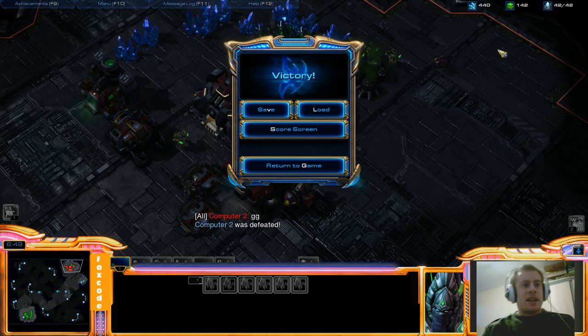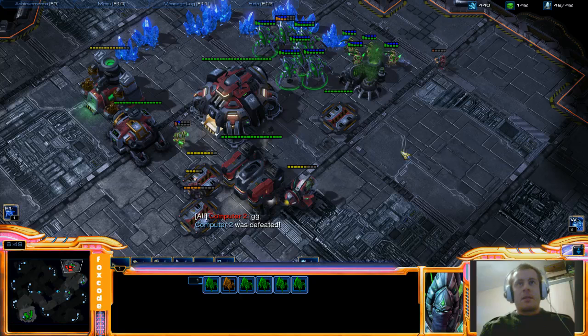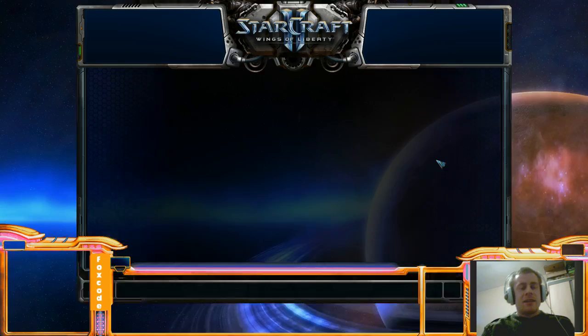So GG - that is the basic 4-gate build. I will post the build order in the description. It doesn't have to be exact, but if the attack is hitting later than six minutes you know you've probably done it wrong. Just keep practicing it until you can do that. It's a very powerful aggressive strategy and I hope it works out for you guys. See you later.